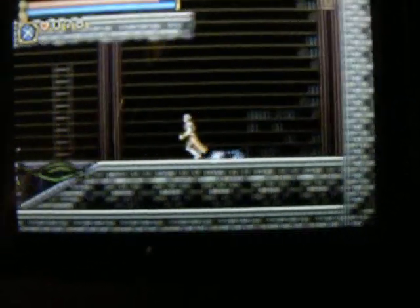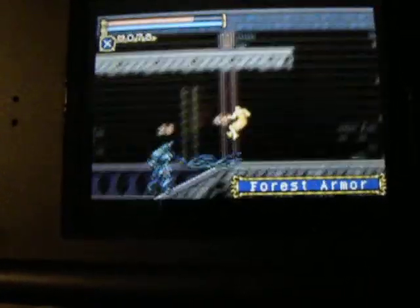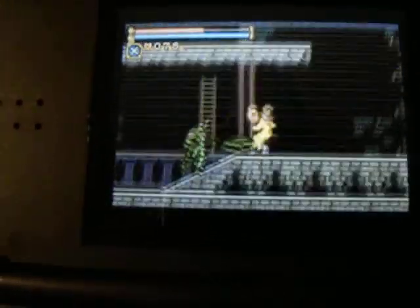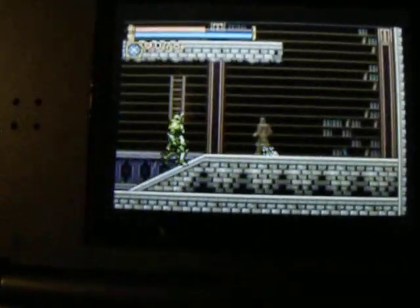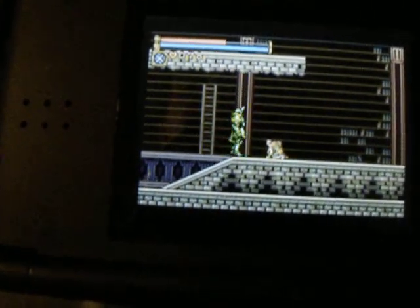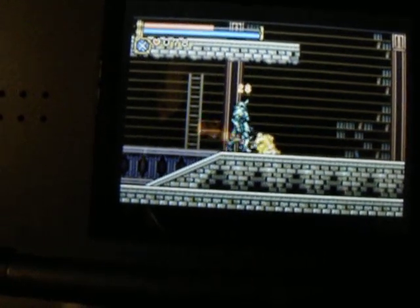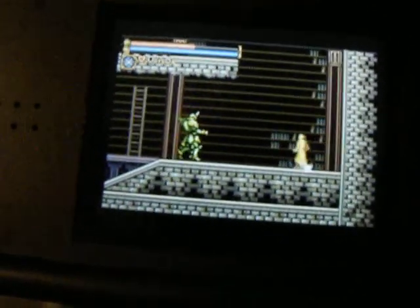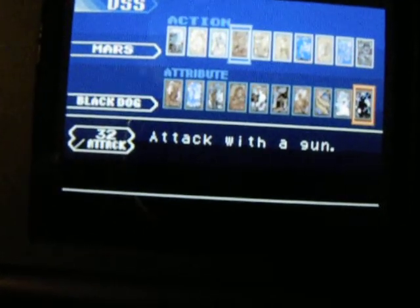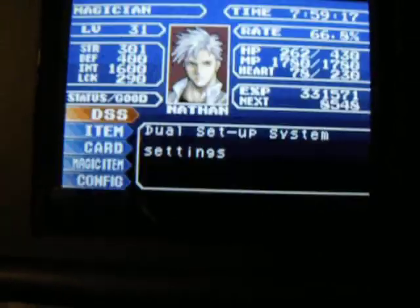Here we go. You can use a fire sword and all kinds of cool stuff, like a forest armor creature. You can use several different sub-weapons as well — even a gun when you combine them the right way. Watch this. To get the gun, you just equip that card with that one and push R. Like that.